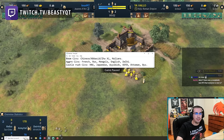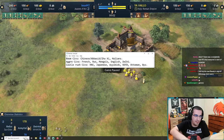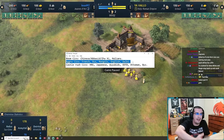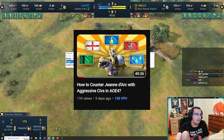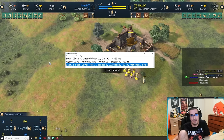Today we're doing how to counter Joan of Dark part two, and this time we're going to be talking about castle rush civs in this matchup. In a previous video I covered aggro civs against JD — French, Russe, Mongol, English, and Delhi. Now we're going to cover the castle rush civs and how to play them specifically against JD.